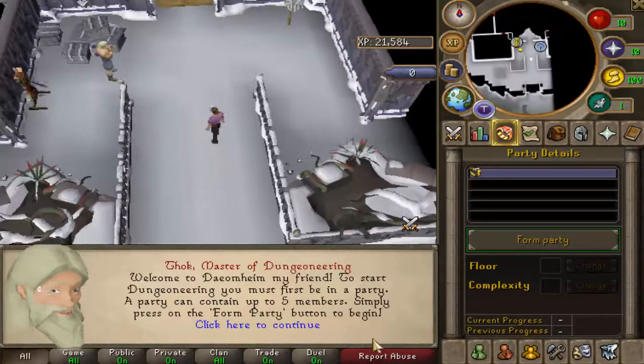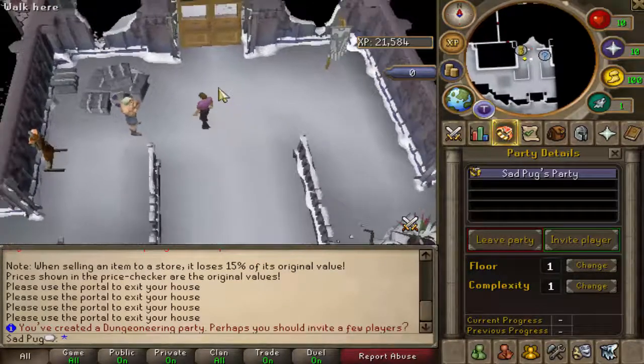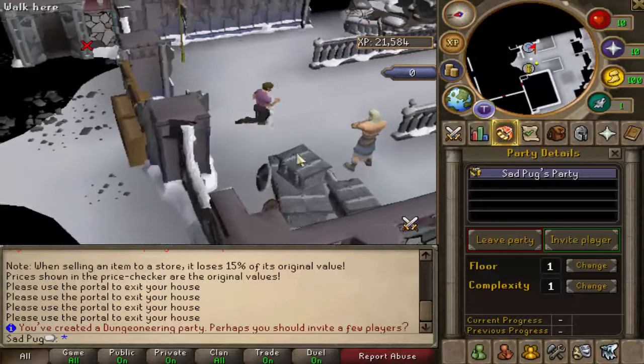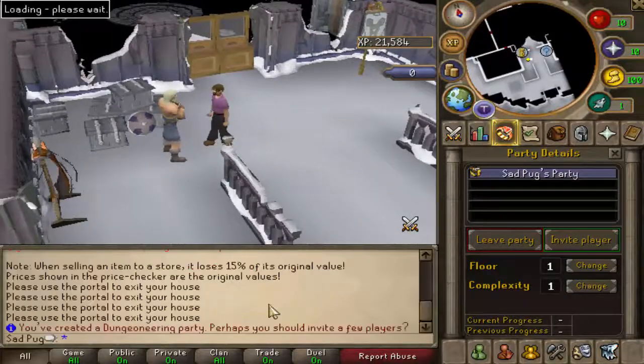Okay, cool. Can I just solo? Floor one, but I'm forever alone. Can I climb down — it doesn't seem like I can get over there. Do I have to talk to this dude? Yeah, okay — start Dungeoneering.